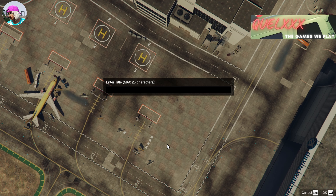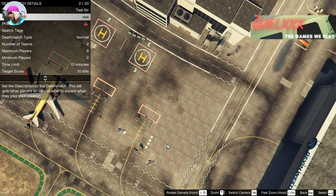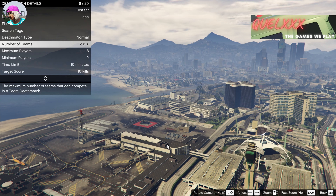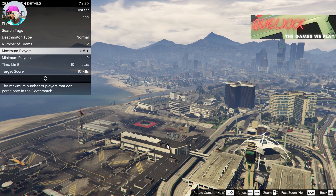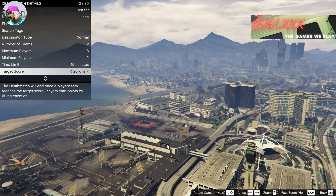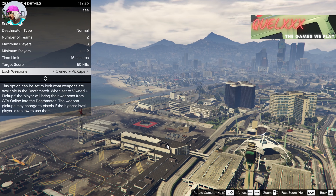Here we are at the airport. For details, just name your deathmatch — any name and description will do. Take a photo, you won't be using it. Number of teams should be two, maximum players eight, and minimum players two. Set the match time limit to 15 minutes; it won't take longer than that. Set the target score to 50.